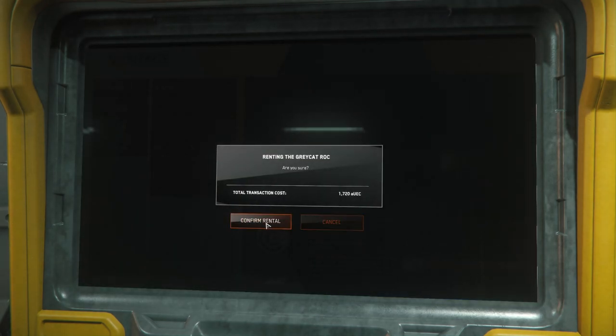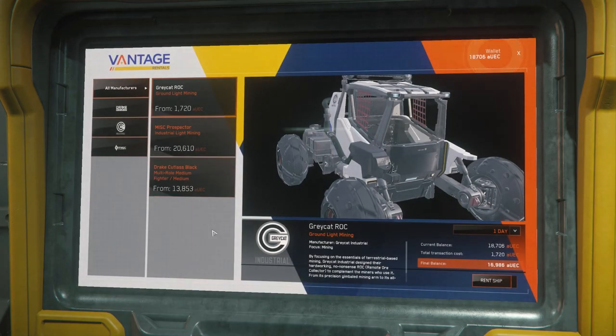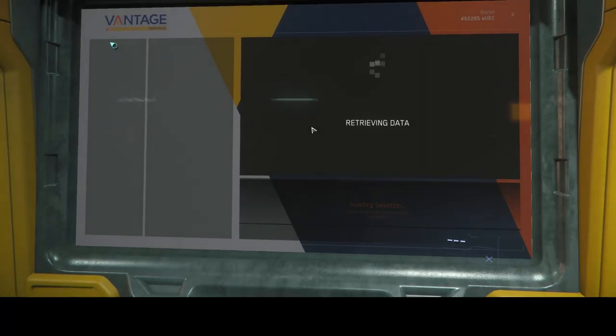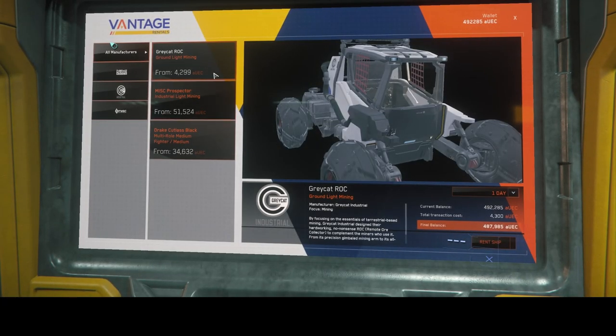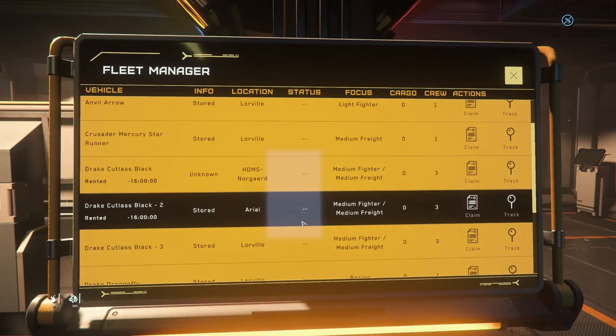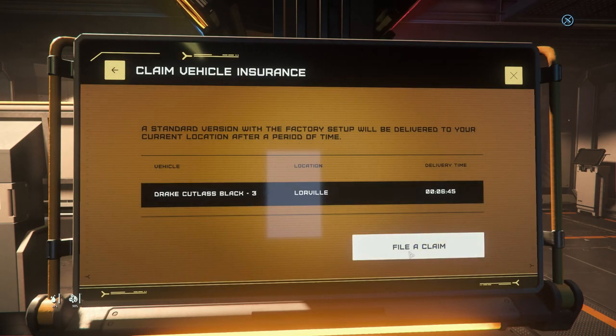If you already have a pledged ship large enough to haul a ground vehicle, you can skip the Cutlass Black rental and rent the rock on its own for less than 2,000 credits. I'd avoid renting for longer periods of time, even if you have the spare credits, as there's a bug that started around 3.15 which causes the rental system to pull out more credits than it displays, so you might end up spending more than expected. Not to mention the rental doesn't always disappear after 24 hours, so you might get a few extra days out of a single rental if you're lucky.